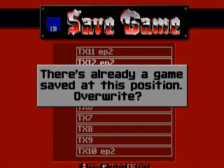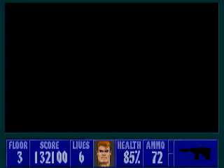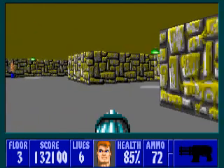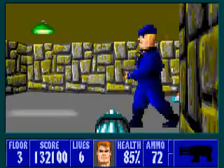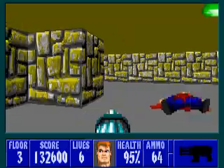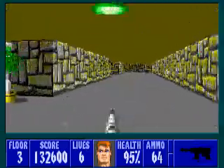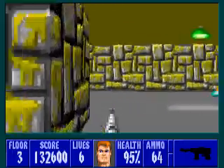Save game, TX12EP2 is the actual file, so let's go. I'm going to equip the chaingun because I'm not too sure what's going on in this area, except that there's a corner around here. He's dead — did we just alert a whole bunch of guards? I think we did. I hear doors opening, so we have alerted a whole bunch of guards.